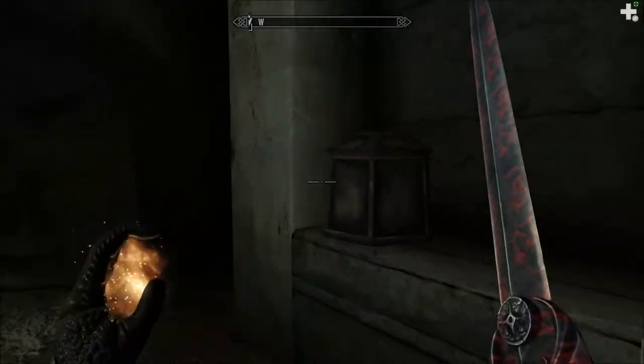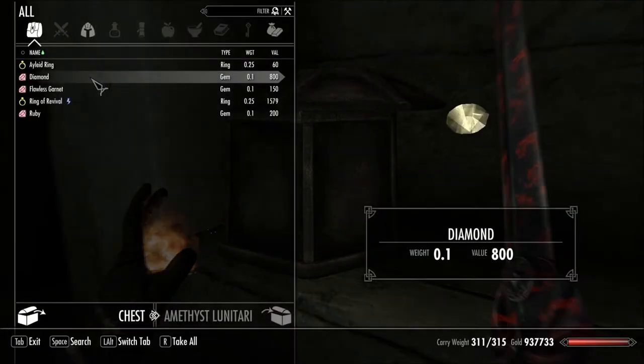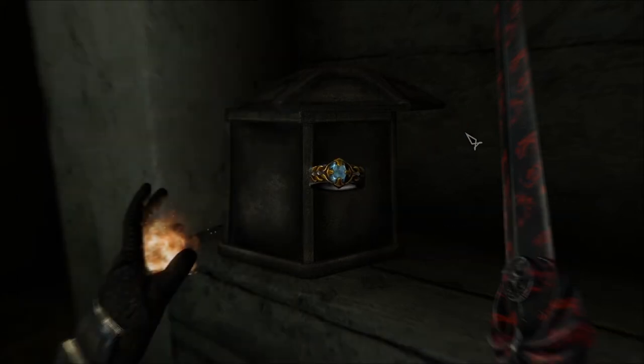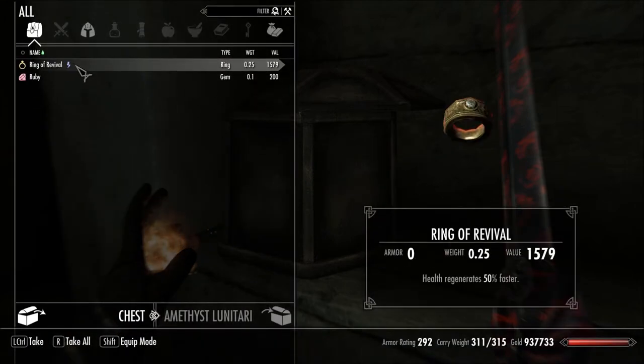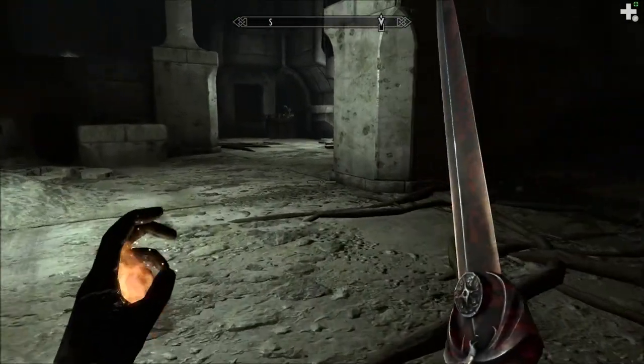That's just an alchemy table. I thought it was something... oh, it's a chest? Oh, cool. An alien ring. That's sweet. I like that. Ring of Revival. Could be useful — health regenerates 50% faster. That's quite an increase.